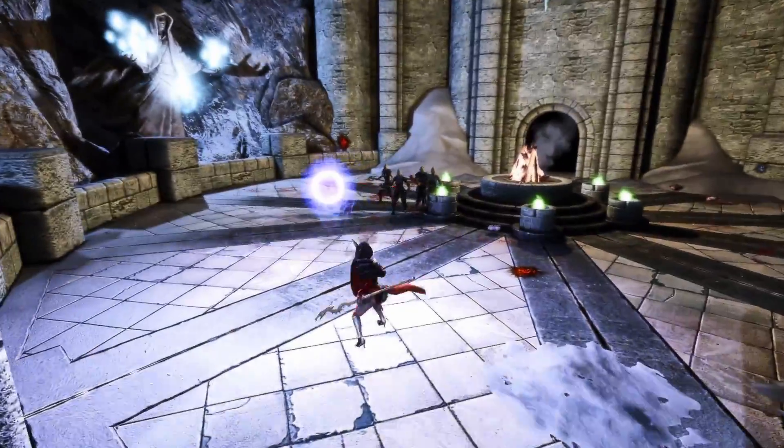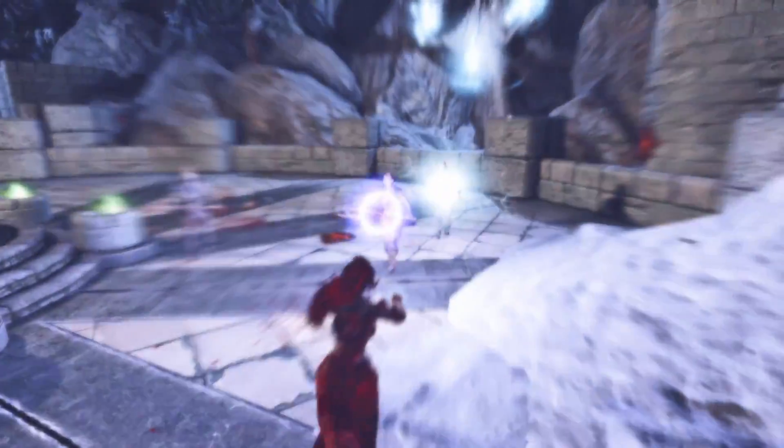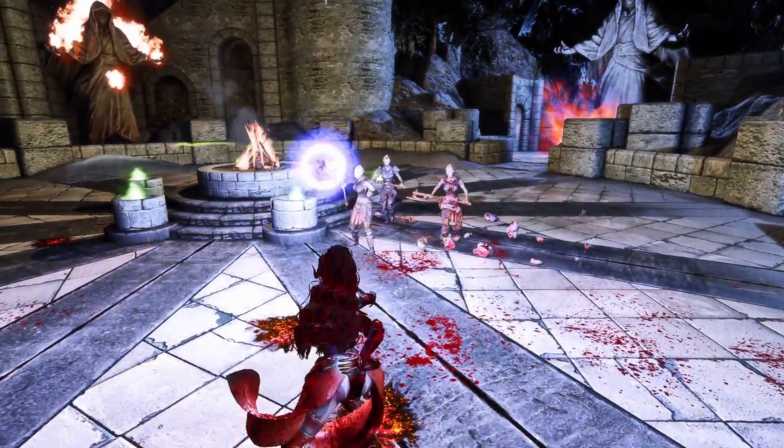Inquisitor also comes with combos. You are now able to change single and double spell casts. There is also a sprint casting animation, and this can be useful if you want to deal damage to targets that are running away. This helps to bring more variety to gameplay.